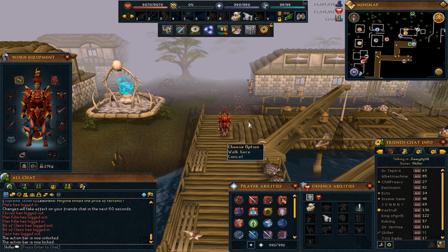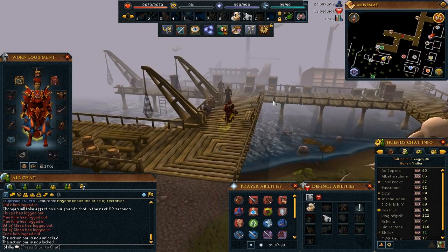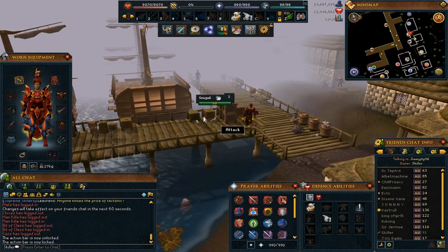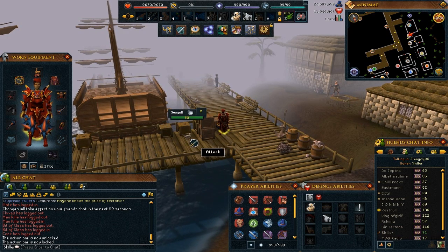Another thing I want to talk about is the buffs and debuffs on you. Basically if you hover over an NPC — let me find an attackable one to give you an example — so we will hover over this seagull here. You can see as you hover over it, it is weak to air spells and it is level 2 with 50 HP.